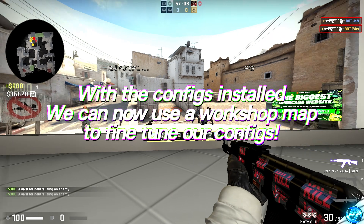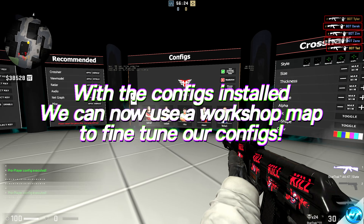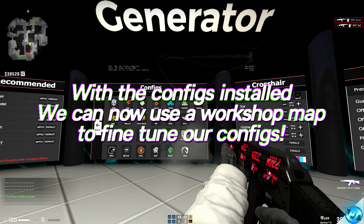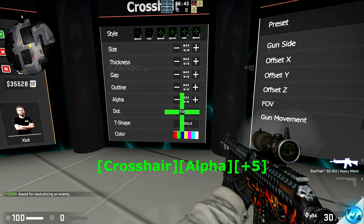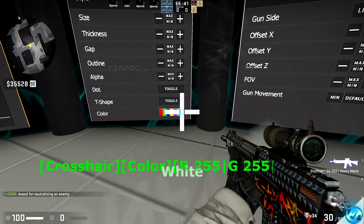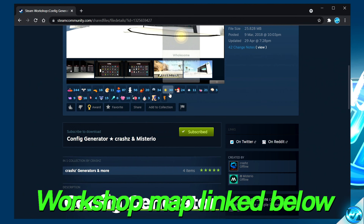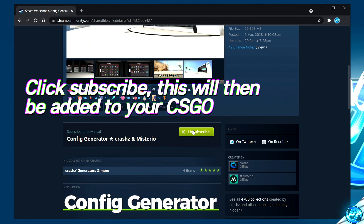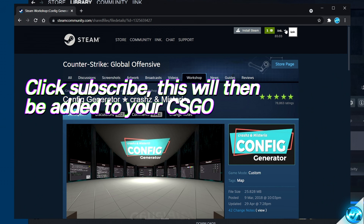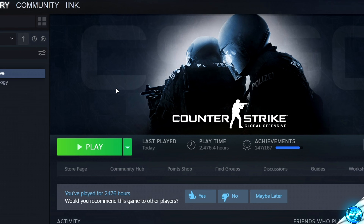We're quickly going to be downloading a workshop map where we can fine-tune all of our config settings, crosshair, radar, and HUD by simply selecting options inside the game. This is the best way to set up your game. Navigate to the description down below and click on the workshop map link provided. Scroll down to the subscribe and download section, click subscribe, ensure you're signed into your Steam account, and the map will be available next time you boot the game.